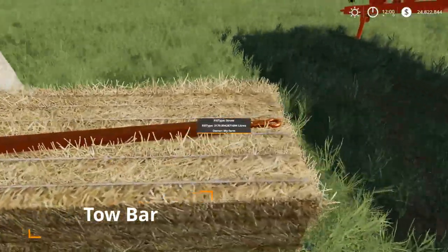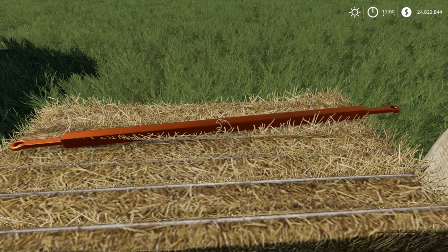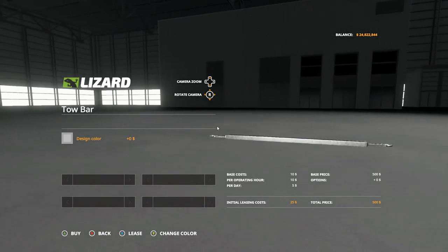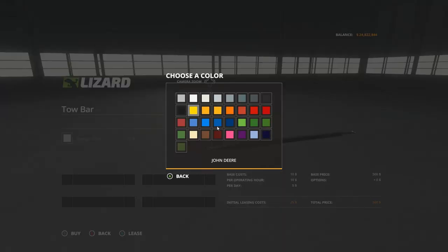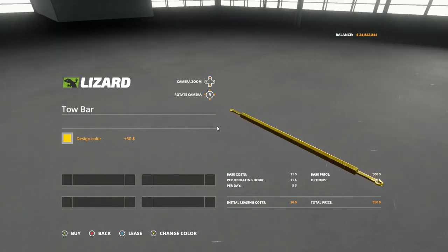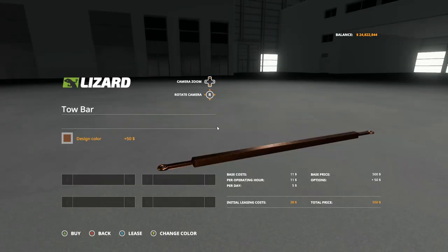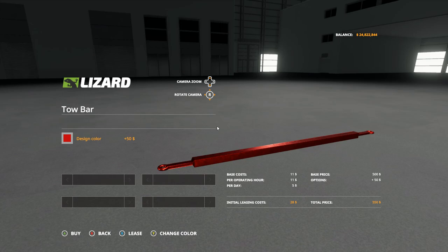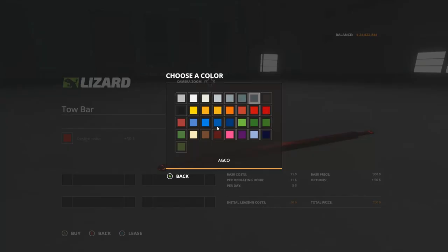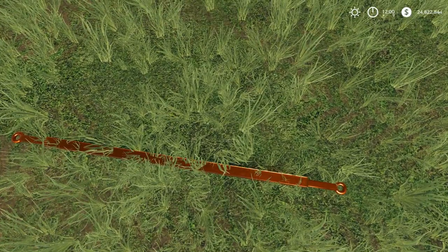The last of our new mods is the Tow Bar, and it actually looks really good — a nice chrome color with fantastic-looking paint. There aren't a ton of options; you get standard coloring choices. You'll find it in the miscellaneous section of the store for just $500, with colors adding $50 each. The paint has an almost metallic sheen on every color option, which gives it a proper steel tow bar look.